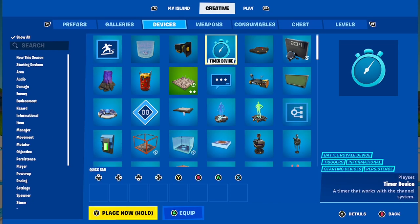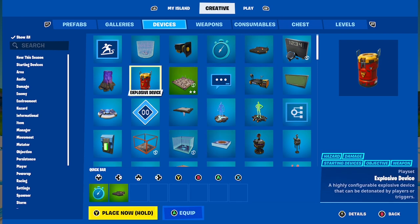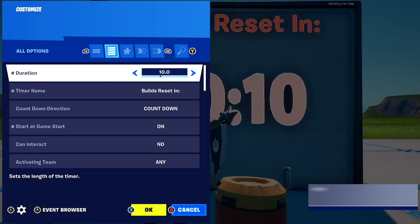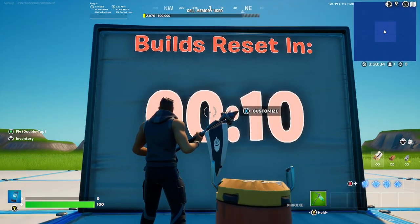Alright guys, first what you're going to want to do is go to your devices and get the timer device, the trigger, and also the explosive device. Place down the timer on a wall, and I recommend you rename it to something like 'timer reset builds' so you know what this timer actually does.